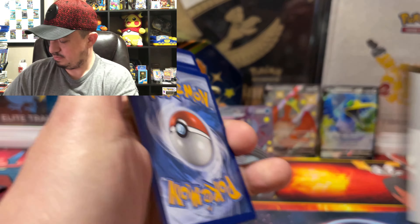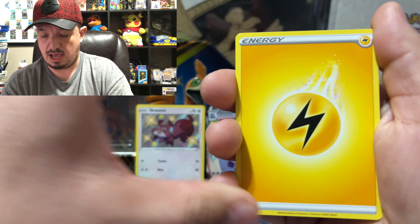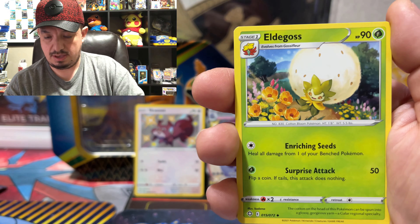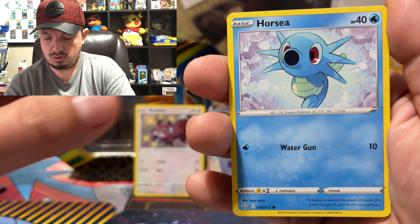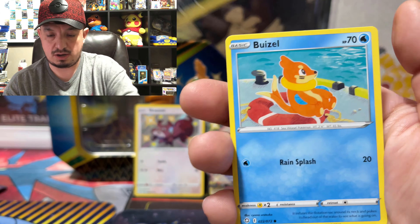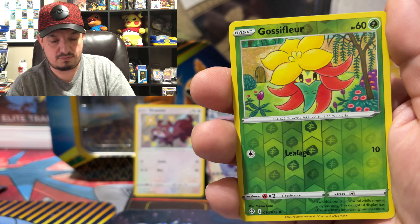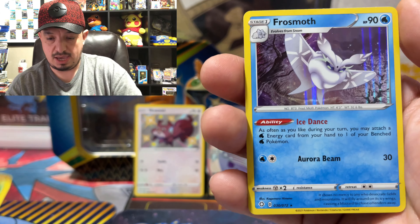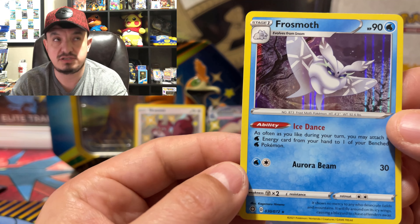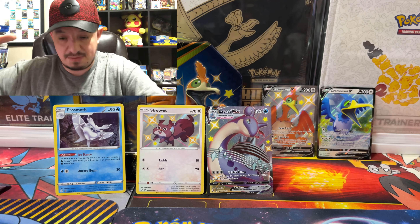One, two, three, four to the front. All right — now we have a Lightning Energy. We have Rotom, Eldegoss, Tropius, Horsea, Grookey, Morpeko, Sizzlipede, Bunnelby, and the reverse holo is a Gossifleur — reverse holo, not a rare. And Frosmoth rare holographic — nice pull! Not a shiny but hey, I'll take it.